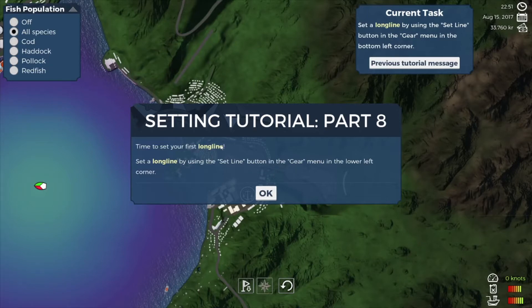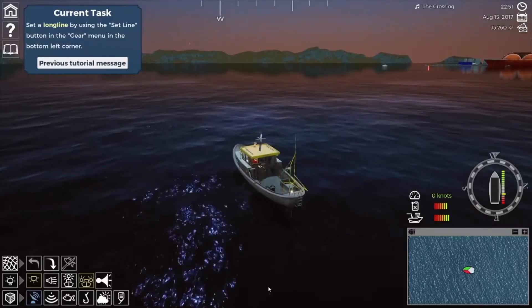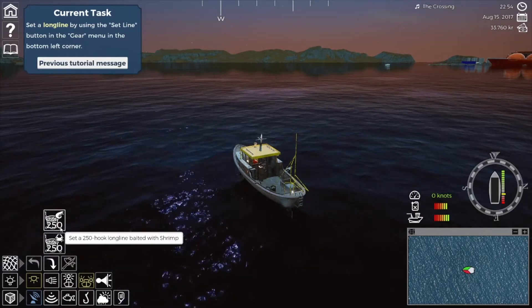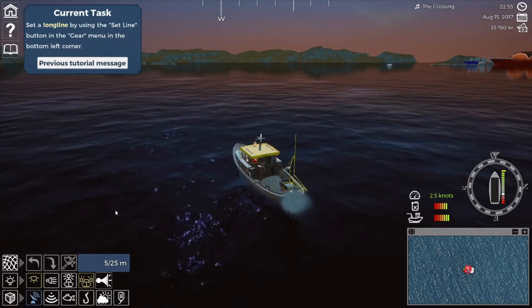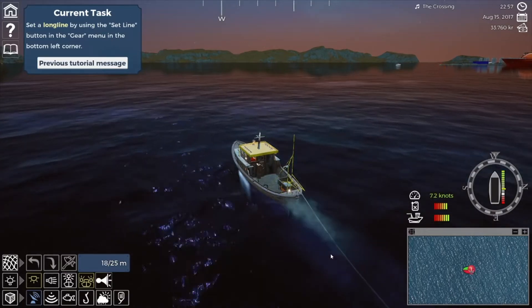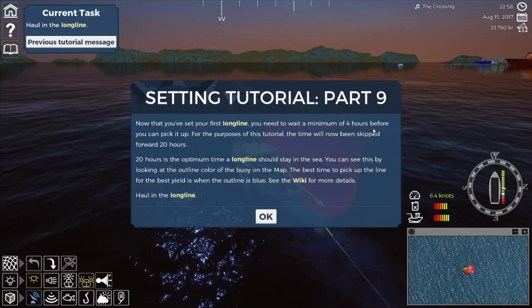It's now 22:51 so it's nighttime, but that's okay - I don't think we're fatigued or suffering from effects of fatigue. Set your first long line by using the set line button in the gear menu in the lower left corner. I think that was it - there's the line. We're going to go, I assume, 250 meters. Wait a minimum of four hours before I can pick it up. For the purpose of the tutorial the time will now have been skipped for 20 hours - 20 hours is the optimum time a long line should stay in the sea.